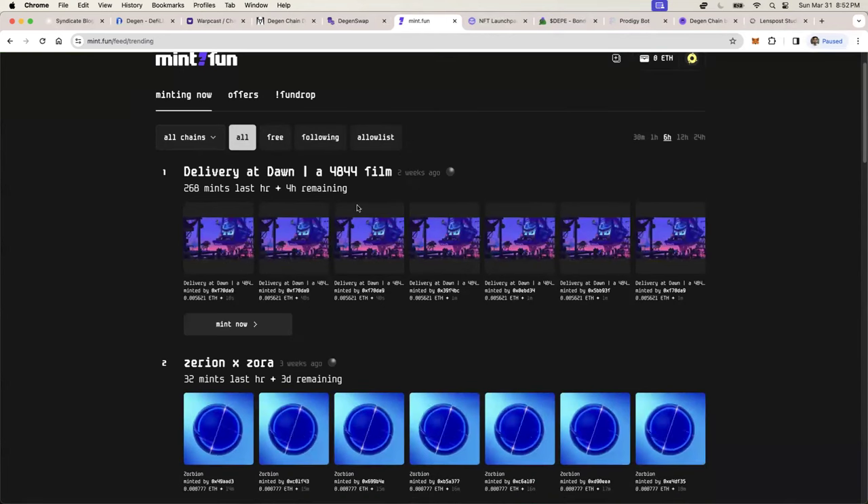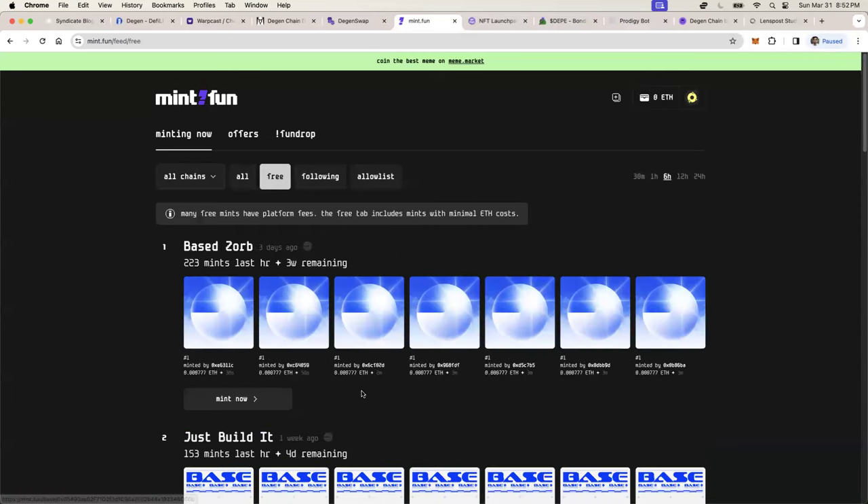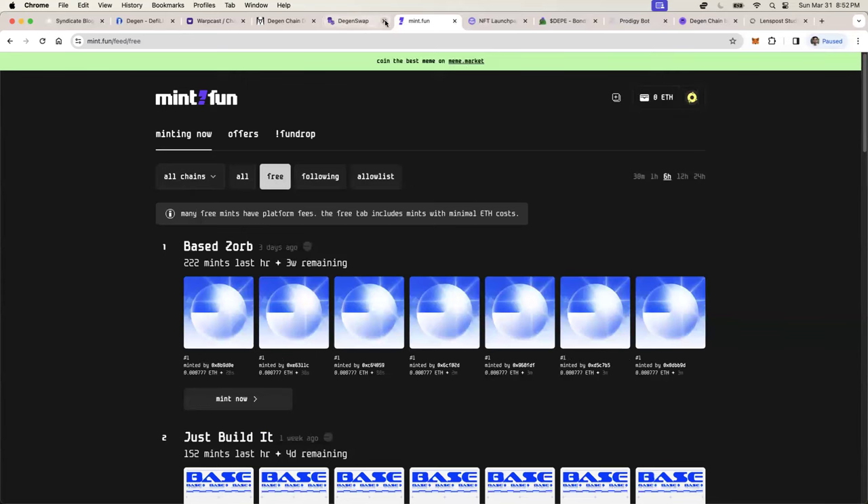Next we have mint.fun — a website where you can find NFTs to mint. I think they probably have tokens coming up, and you can find free stuff to mint quickly and easily. This is basically an NFT minting style website, very similar to what's on Base Chain, Solana, or Ethereum. I'm just showing you the parallel products that exist on other chains that now exist on DGen Chain.